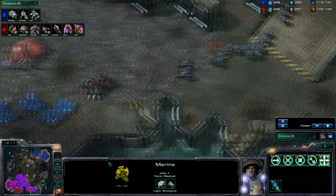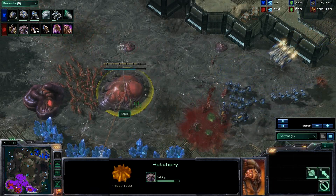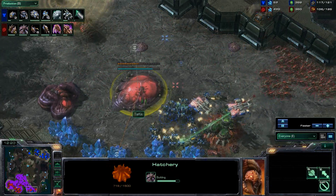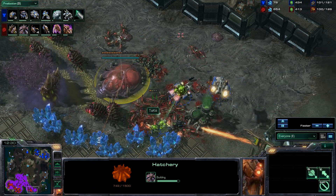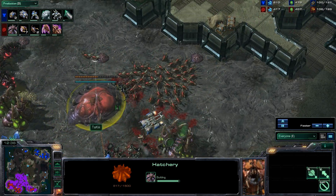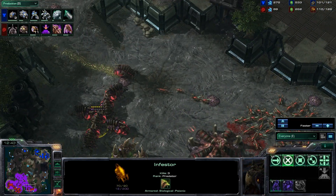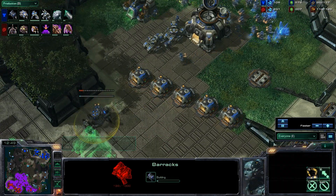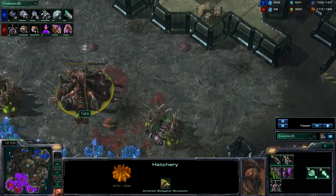Lucky's mass zerglings strategy is starting to make a good deal of sense. Puma stims up his entire squadron of frontal Marines and goes in to take out the third - trying to erect that embargo on the Zerg third. Can he pull it off? There is fungal growth on the field though, and that is going to completely counter the Marines. The zerglings completely destroyed that entire attack and the hatchery will be allowed to go up. Lucky is looking much much better in this game than the last one.